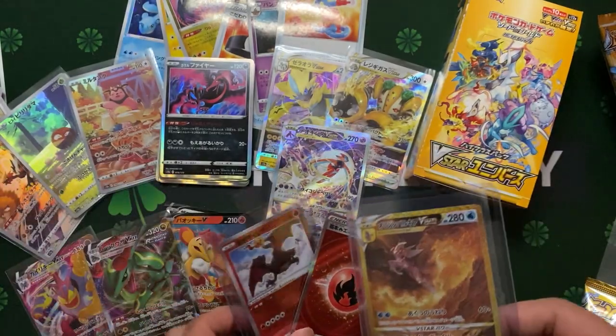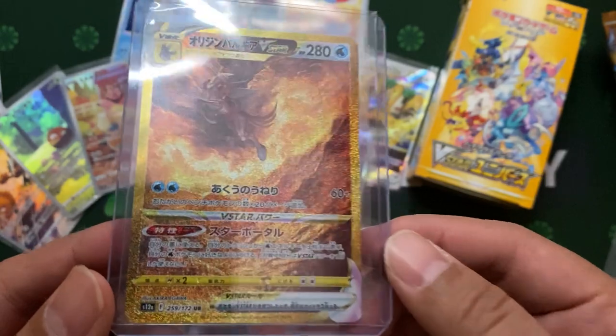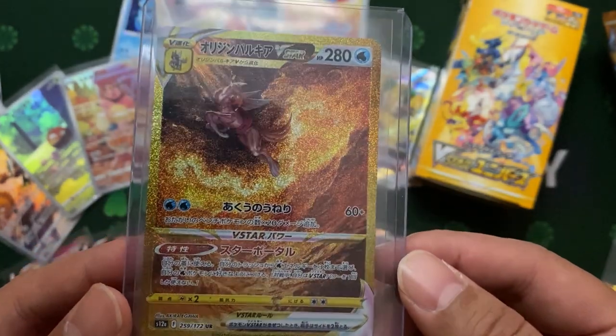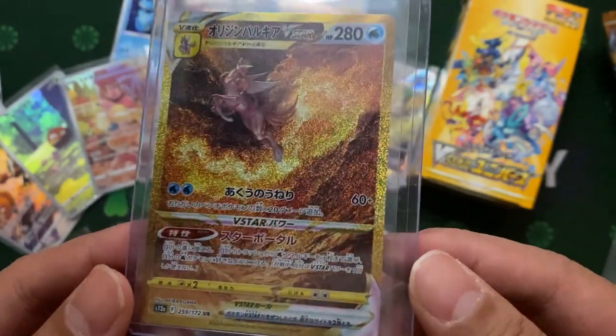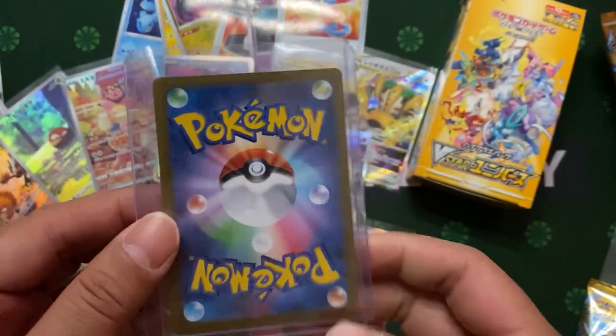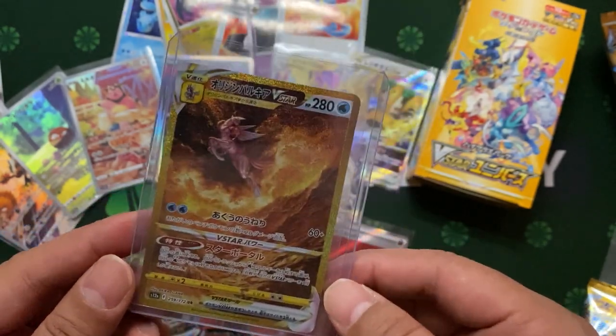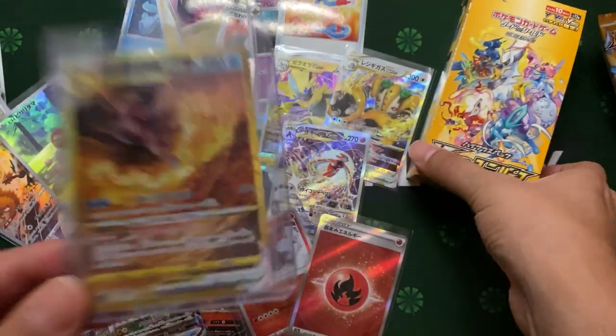And lastly guys, the hits of the product — the top four Ultra Rares that you want to hit. This is a very lovely card to hit, so we did it! One shot, one cue. And that's our experience for V-Star Universe.